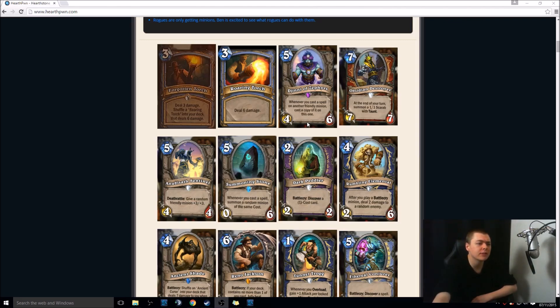Deal three damage, shuffle Roaring Torch into your deck that deals six damage. Here is the Roaring Torch. Basically, a really solid card. I could see people replacing Flame Cannon in their decks who run it, maybe even replacing Frostbolt. Four Fireballs in one deck. Sounds like a fun time. Djinn of the Zephyrs — whenever you cast a spell on another friendly minion, it casts a copy of it on this one. Basically, this is amazing in Priest, because you can do Northshire Cleric and draw two cards, because you cast it twice. This is also very good for Velen's, because if you give this Velen's, it becomes a 6-10 with spell power, which is great because it can't be BGH'd. It just makes sense in Priest. Good Priest card. Well done, Blizzard.